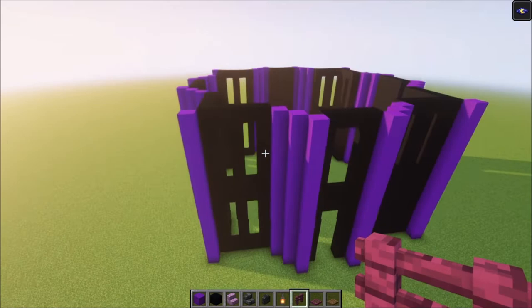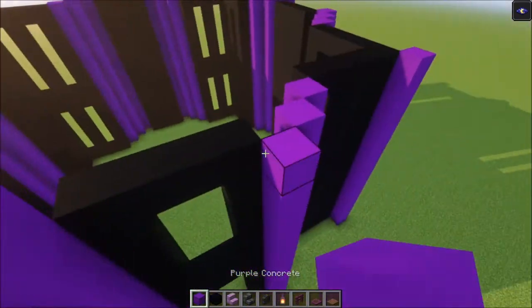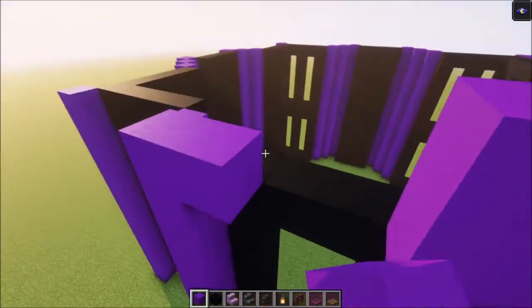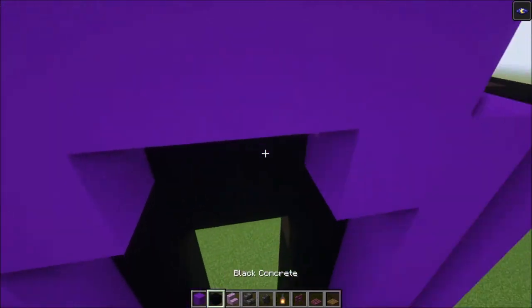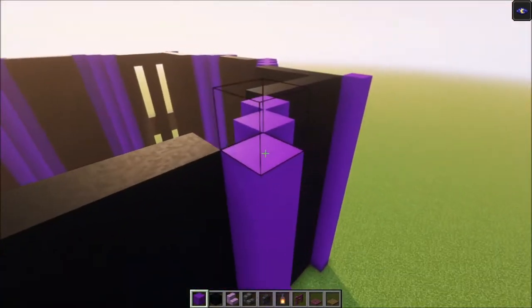Once you're done with the second floor, we're going to build four arc shapes. Add one more block on the sides, then go in, go up, and connect these sides together. Repeat that on each side.